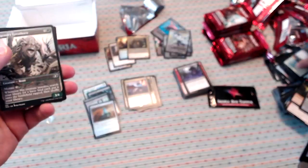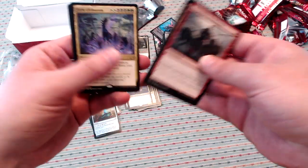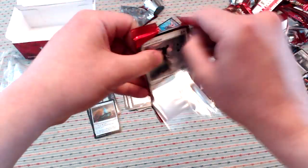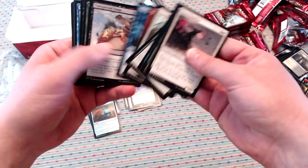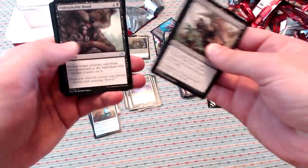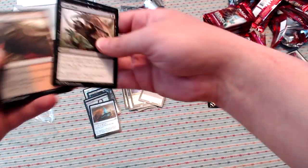Weaponize the Monsters for a nice Aristocrats build, and Eerie Ultimatum. I don't really know what is going to be in that Ikoria box topper pack, to be totally honest — I'm not sure what kinds of cards are in those. Easy Prey, Ominous Seize, Unbreakable Bond, and a non-comic book Dirge Bat.